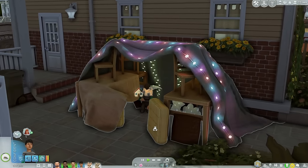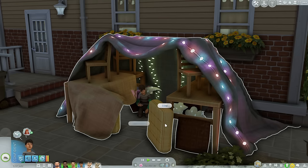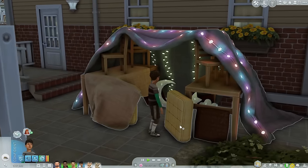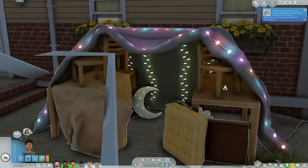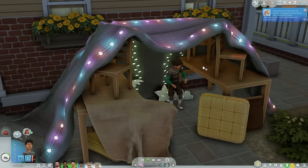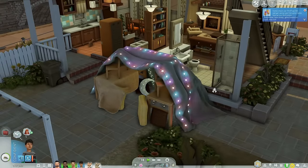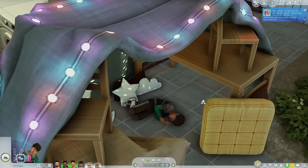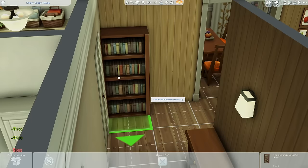We are already looking at the first one and this is Playfort by Taurus Designs. It's part of their Little Ones collection but I just find it so charming and cute. This is going to operate like the tent that comes with Dream Home Decorator, so you will need that game pack. It reminds me of when we built forts as children — there are chairs, a table, and a big blanket on top that actually moves. I absolutely love this.